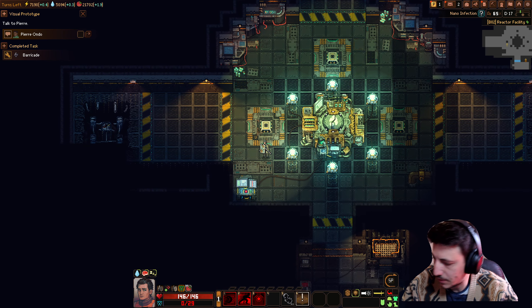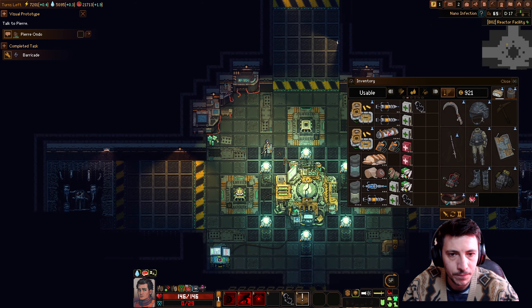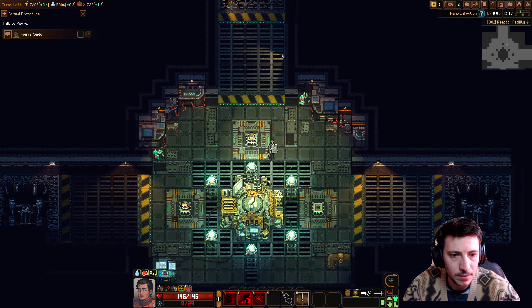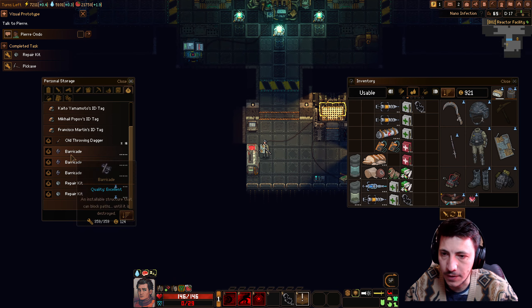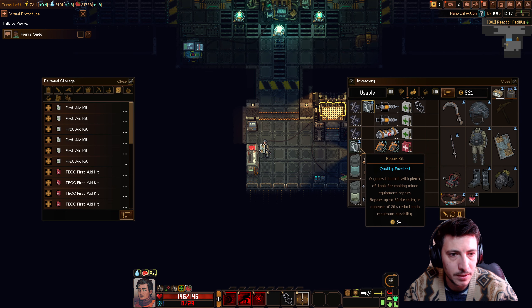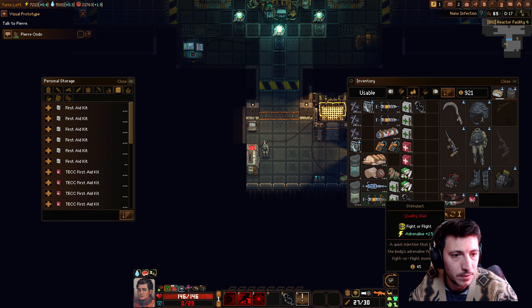The barricade is done. It seems like we'd just put them here — yeah, that looks like the spot. Set up here, set up here. We've got repair kits, all good to go. We've got some barricades here. Let's check ammunition — good, good, excellent. Use on you, use on you. Yeah, you definitely need a repair.